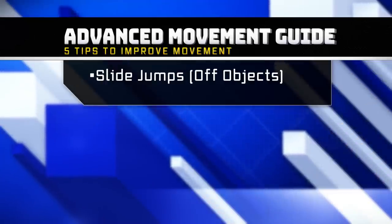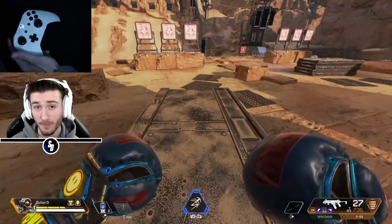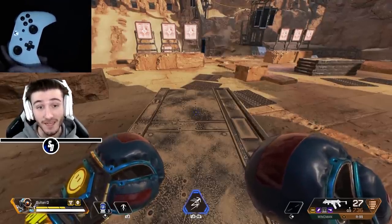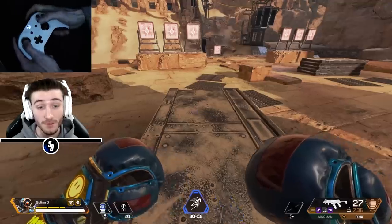The first tip is sliding off of objects. There are a couple of ways you can slide off objects in Apex Legends. First, obviously, just a regular slide. Then you have the slide jump. Then you have the slide jump slide - that's the hardest one to do, but it's going to bring you the farthest off of any object.